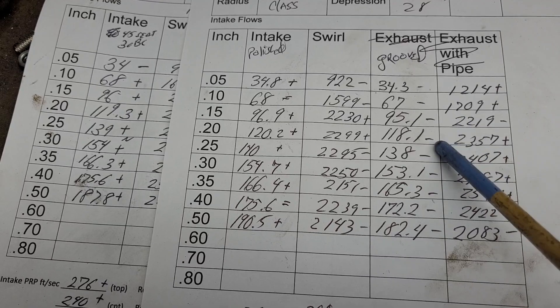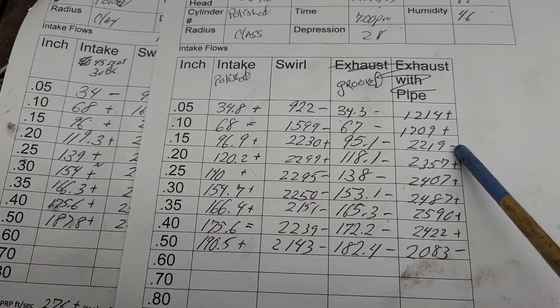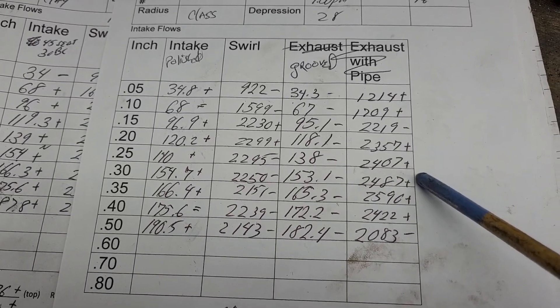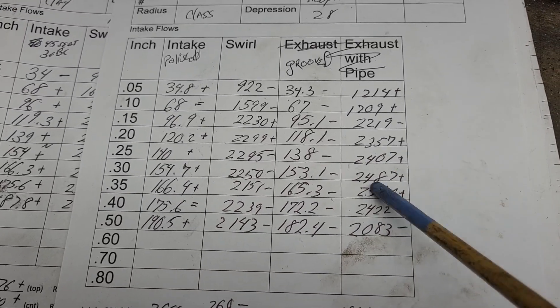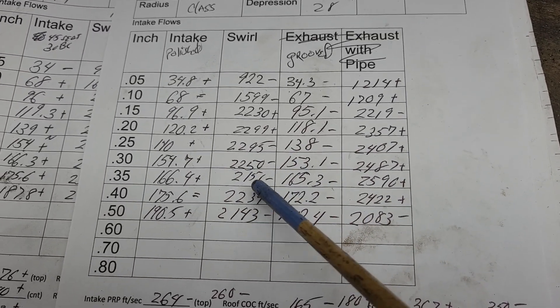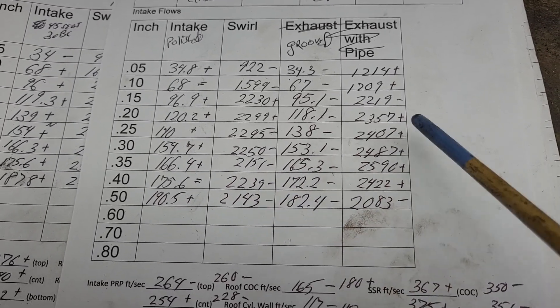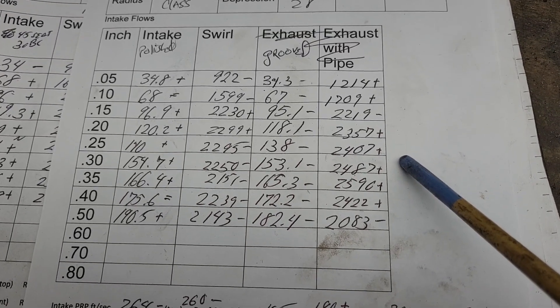We have a thicker boundary layer with the grooves. Take a look at our swirl — swirl is definitely not what I was really expecting. The overall swirl curve is quite a bit higher than the polished swirl curve. Why? I believe that is a question — I think I know why.